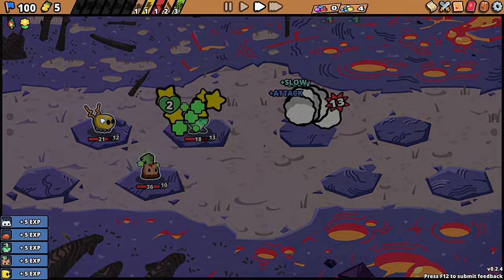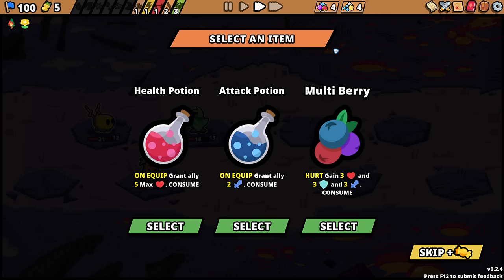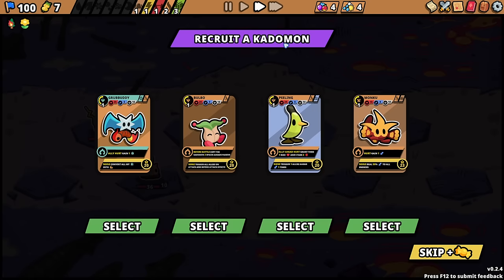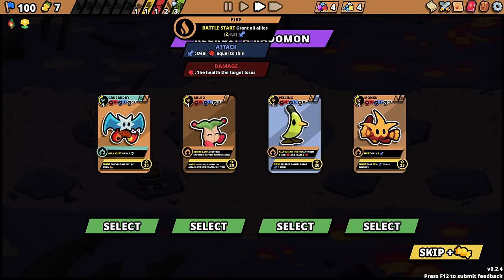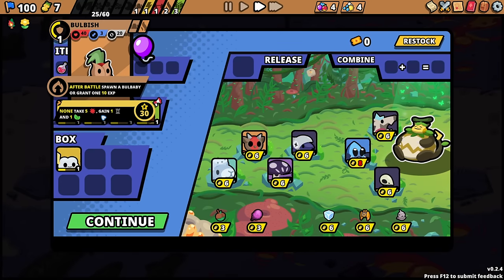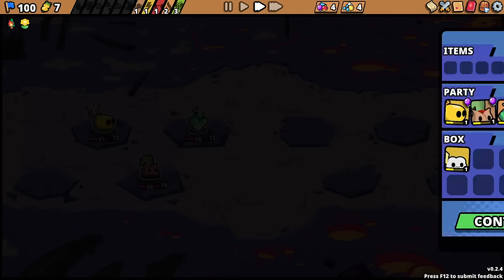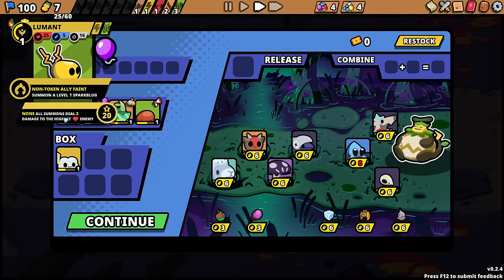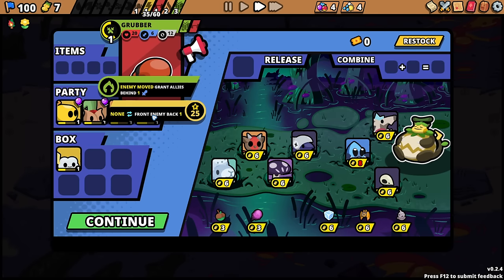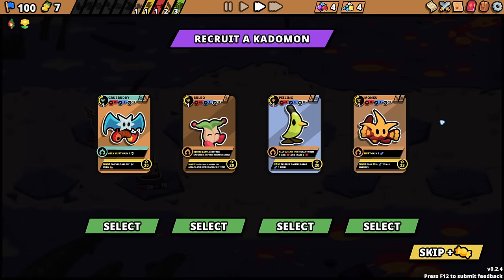More summons — seems good. On equip, grant an ally five max health, consume. The other one was the attack. Could also skip. The peeling seems good if we want to go for fire. We would get rid of Bulbish, I guess. Interesting. All summons do two damage, non-token ally faints, summon a level one spark bug. Yeah, okay — I mean, it's totally acceptable, but I don't know what really works here. Peeling isn't going to make a whole lot of sense. Let's just get this.